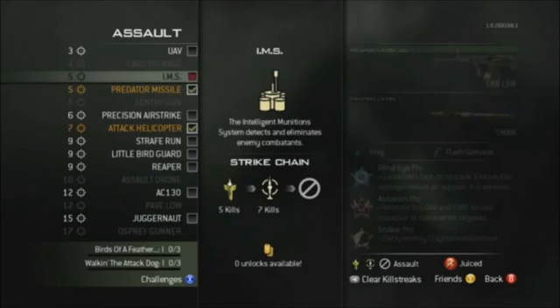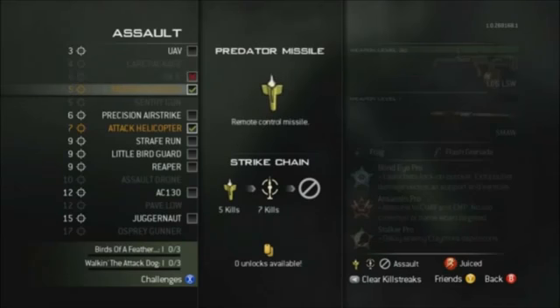In the assault tier, we have a care package at four kills and an IMS at five kills, which are three or four placeable landmines that cannot be stunned or flashed. At five kills we also have the standard predator missile, along with a precision air strike at six kills.